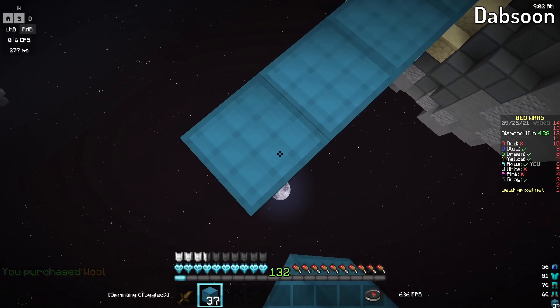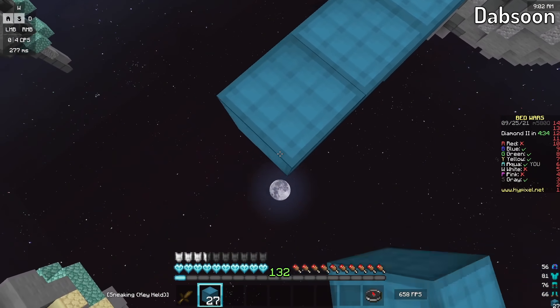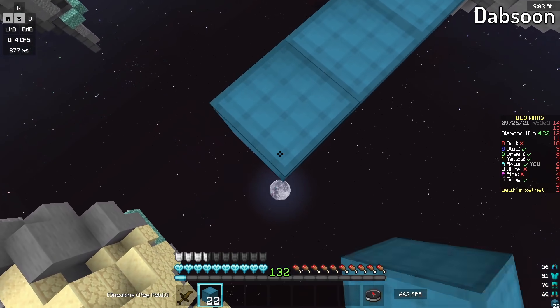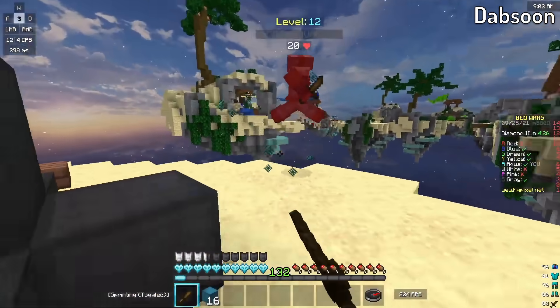He decides to go straight towards Gray, just heading in the same direction the entire game. One thing I like to do is to just look around all the time just to make sure I'm not getting rushed from the other side, but hey, it worked out here. Goes in to get that kill.